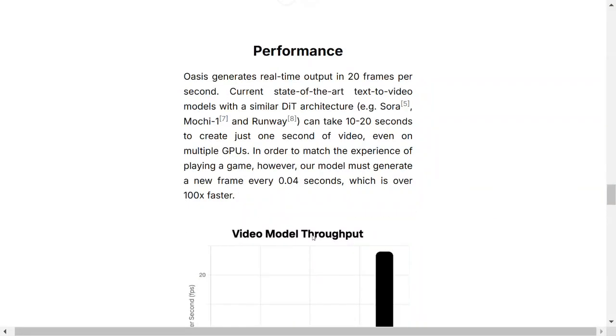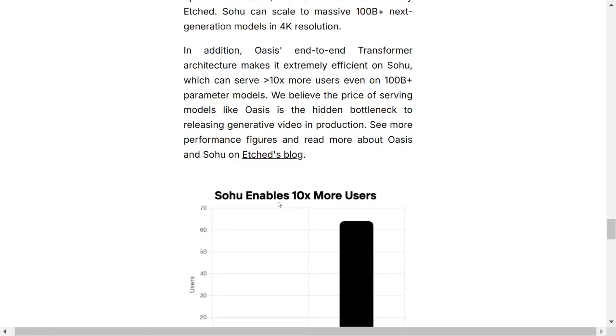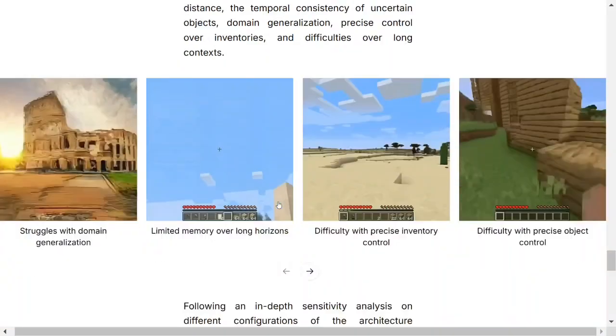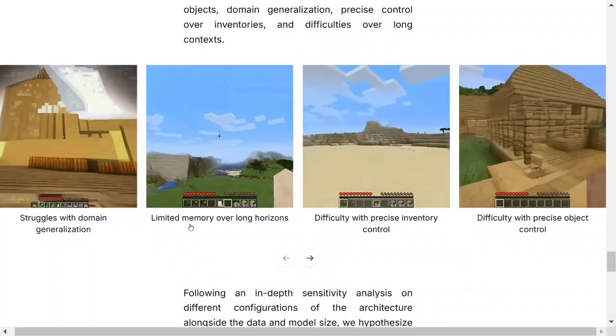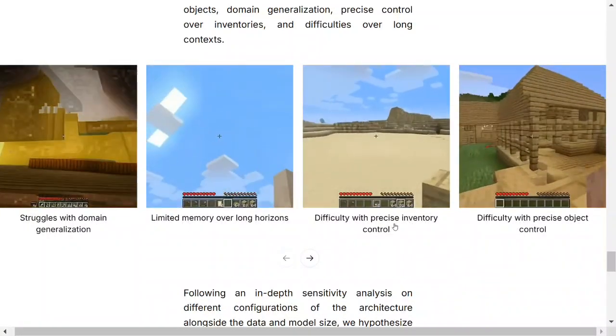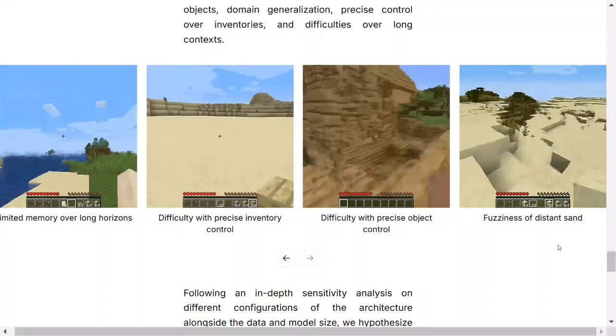Looking at video model throughput comparing Mochi 1, Runway, and Oasis - the frames per second is huge, a major breakthrough. If you've heard of Runway Gen 3 and Mochi 1 - Mochi 1 recently came out for text-to-video generation. Oasis generates around 24-25 frames per second compared to less than 5 for state-of-the-art models. The current issues include struggles with domain generalization, limited memory over long horizons, difficulty with precise inventory control, and difficulty with precise object control.